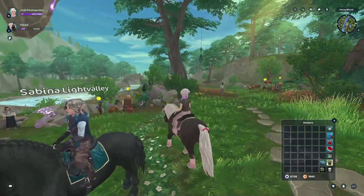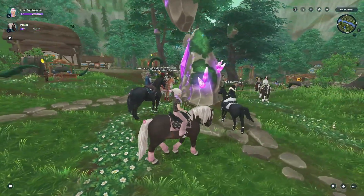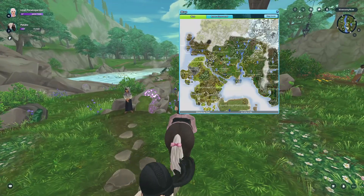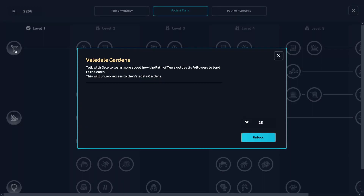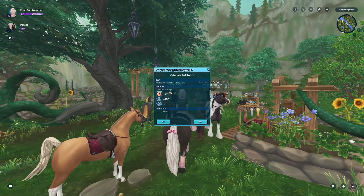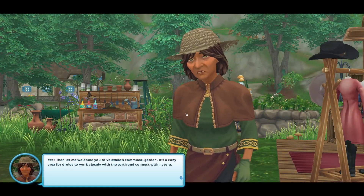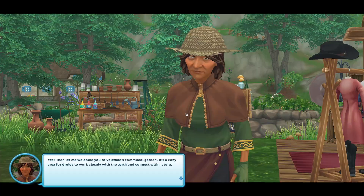Where's the person that I have to talk to? Do I not have to talk to anyone? How does this work? I think I have to unlock this. Hello, dear Laila. Do you feel the earth calling to you? Of course, that's all I feel. Then let me welcome you to Velia's communal garden.